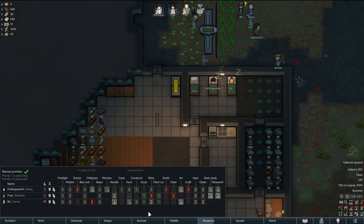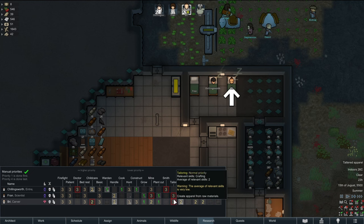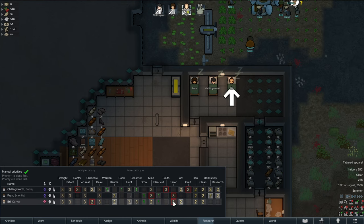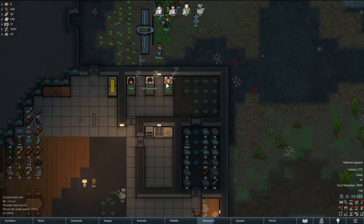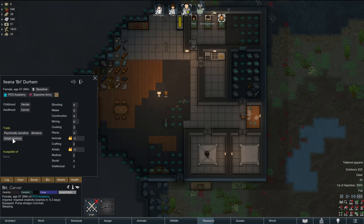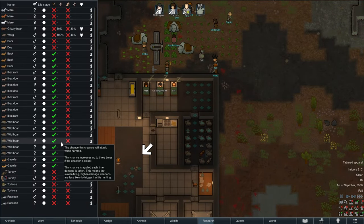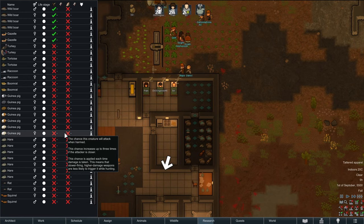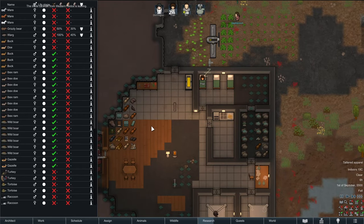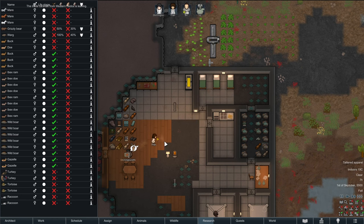The only one who can do tailoring work is Fran — we need people to read more books so they're better at it. I want to put it at priority three for everybody. Doc, Chillings — I assume you're also a doctor. Fran. Brie is probably not a doctor but she'll be able to play one on the rim when we're done with her — good thing she has great memory, she won't lose these skills quickly. We could consider taming something but there's no chickens. You'd have to train something to raise or to get fabric, and none of these animals give you that at a rate that would be helpful.